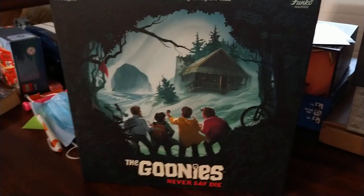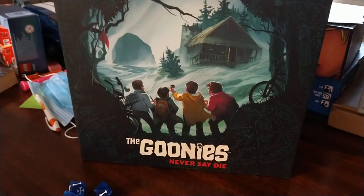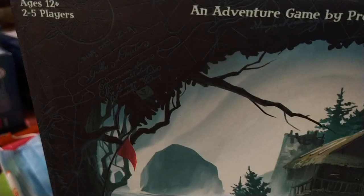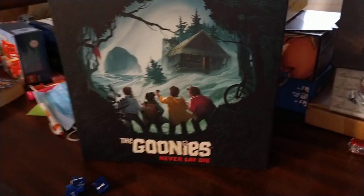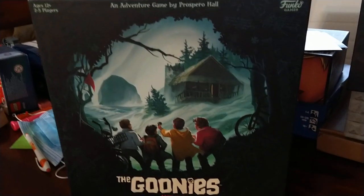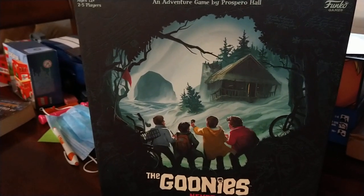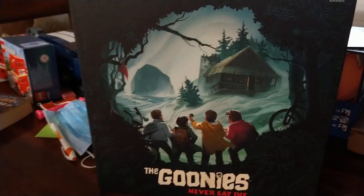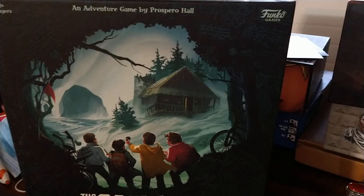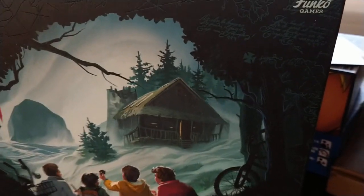Konnichiwa, this is Shogunstein who loves the darkness but hates nature, and this is a look at the basic setup for the new The Goonies Never Say Die game from Prospero Hall and Funko, a game for 2-5 players, ages 12+. It is a one-versus-all scenario-based game. There are nine scenarios, and one person plays as the Goondock Master, the GM, and the other players will be playing The Goonies. We want to thank Funko and Prospero Hall for sending the Shogunstein channel a copy of the game, so in the interest of full disclosure, Funko did send us a copy of the game.